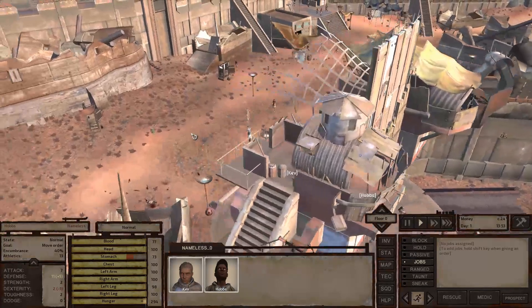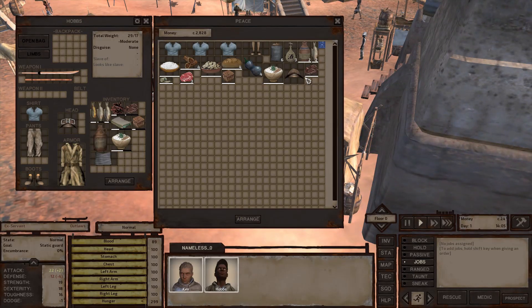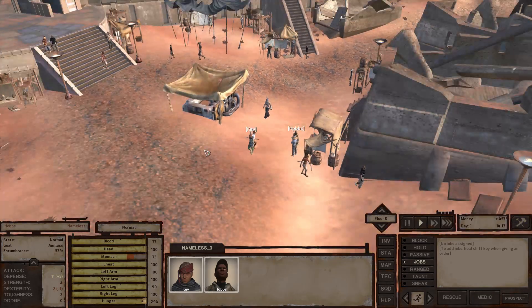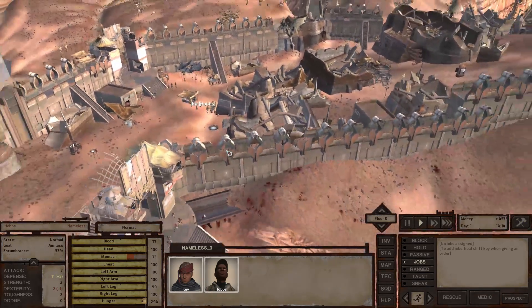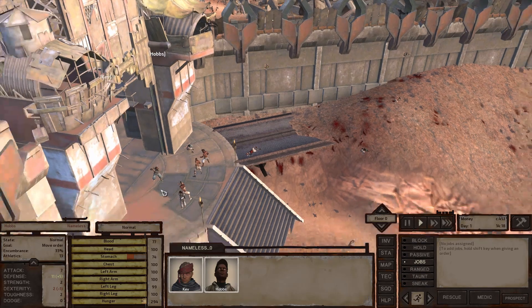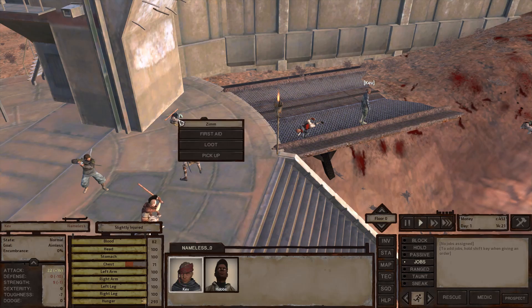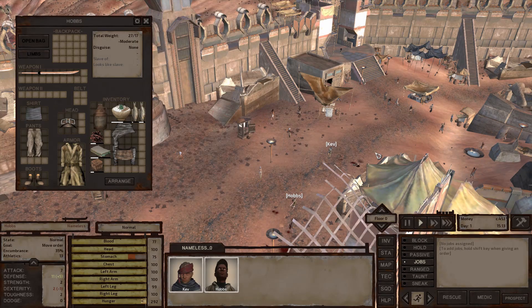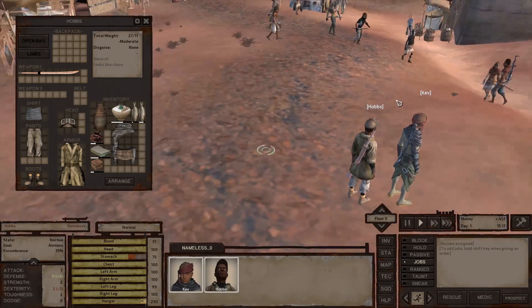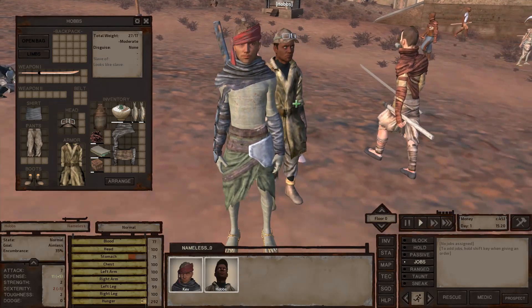We're going to run back into town and sell off some of this loot — talk to Peace here and sell off some stuff. We made a decent amount of change. That's kind of how the game works: rinse and repeat, do what you can to make money, go out, make money, raise your skills, generally try to survive. If these guards weren't here we would have been destroyed. Hobbs has a pretty cool looking jacket — I'll probably keep a unique NPC's own style armor for a long while.